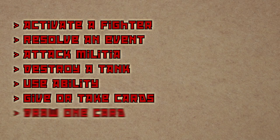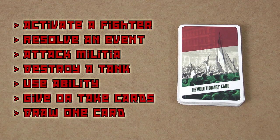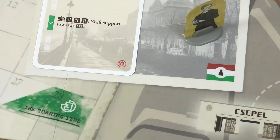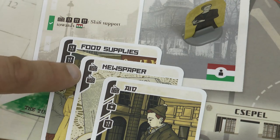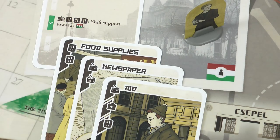There are 7 different actions possible, and many of them require the playing of revolutionary cards, which are a valuable resource for the revolutionary players. To resolve an event, for instance, one of the revolutionaries must be at the appropriate location, and play cards to match all the icons needed by the event. For example, to resolve this event, a revolutionary would need to play cards with 1 radio icon and 3 food icons. This could be done by playing these cards: the food supplies provides 2 food icons, the newspaper providing the radio icon, and the aid card providing the remaining food. Note that this aid card only provides 1 of these 3 icons, not all 3.